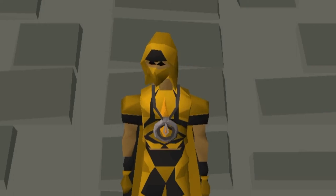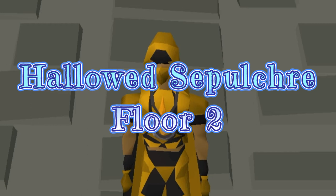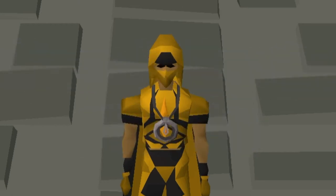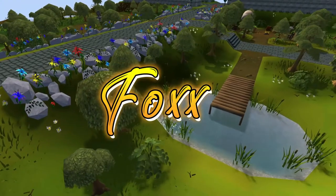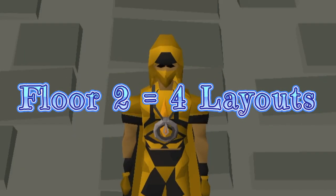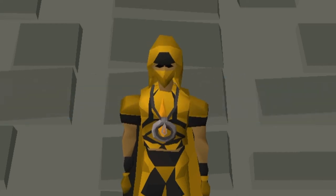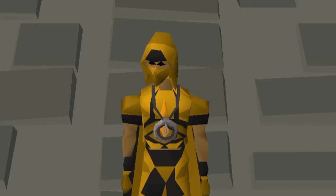Hello and welcome, foxes, to my Hallowed Sepulchre Floor 2. This is a full run going over tile markers and obstacles. There are actually four layouts for Floor 2 that you can be thrown into, some deceptively quick while others not so much. There's no real way to tell them apart, so I'll just list them as we go.